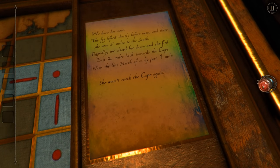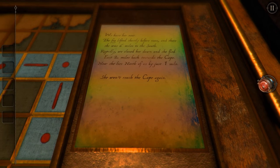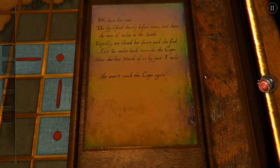Oh, and that changes again. Let's look at it. Whoa. What the hell was that? Well, I noticed it was made of this null element, so I had to have a look. But right, let's read this to start with. 'We have her now. The fog lifted shortly before noon, and there she was, six miles to the south. Rapidly we closed her down, and she fled east two miles back towards the cape. Now she lies north of us by just one mile. She won't reach the cape again.'